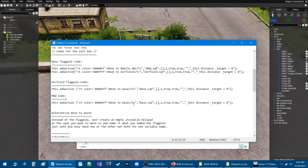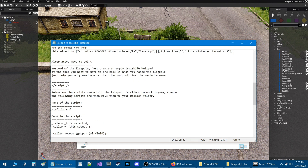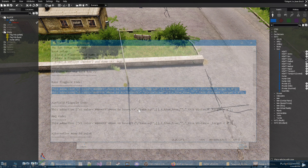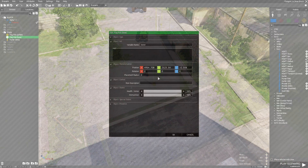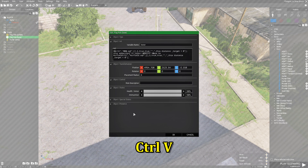Now let's add these codes. For the base flagpole code, you're going to copy both codes, highlight them, and press Ctrl-C. Then go back in the editor, right-click the flagpole and double-click it. In the INIT box, press Ctrl-V to paste the code and hit OK.